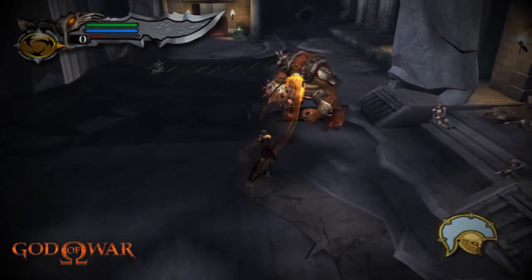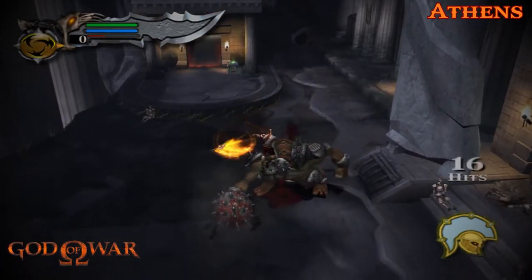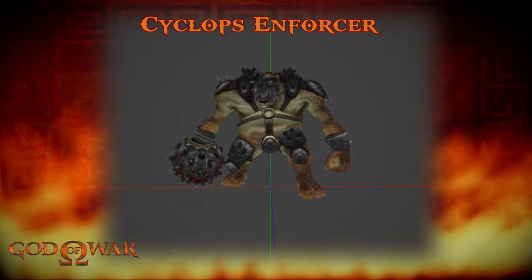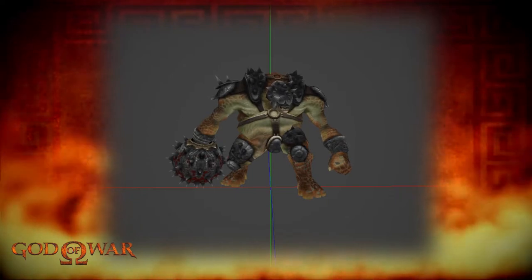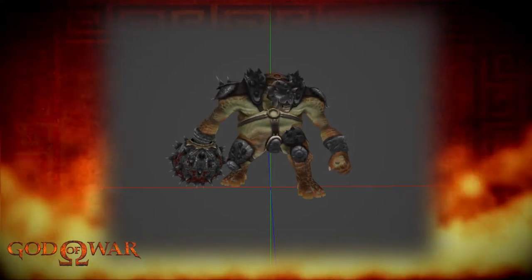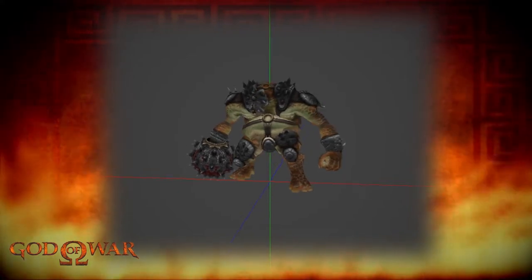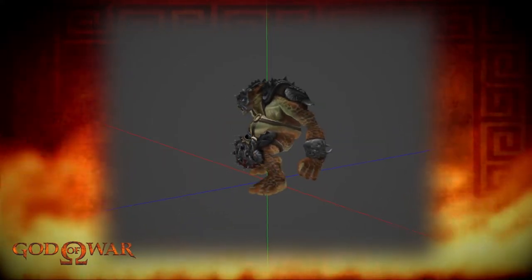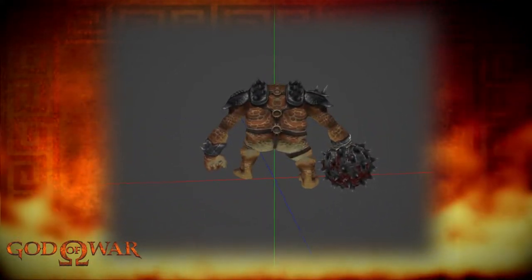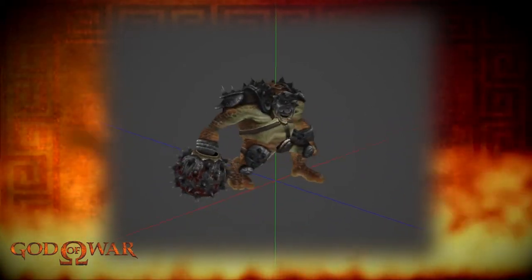Next up we have the Cyclopses. This first variant is called the Cyclops Enforcer, encountered in Athens. The name is well suited as it is covered in armor from its shoulder guards down to its knee and thigh guards. The helmet is interesting, not only for being spiked but for covering its eye — likely because it's a weak point, given it only has one. It also has a massive spiked ball replacing its right hand.